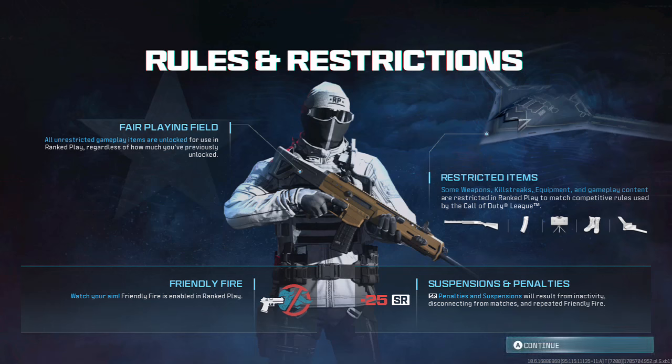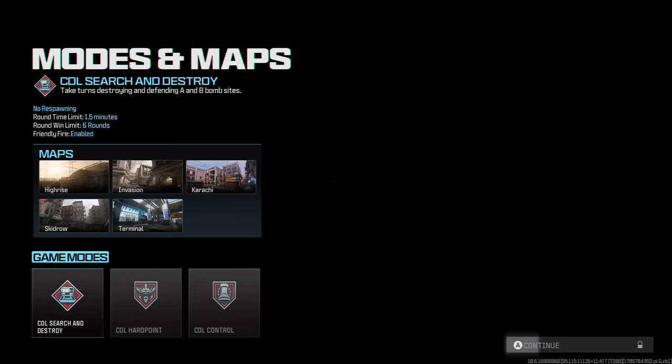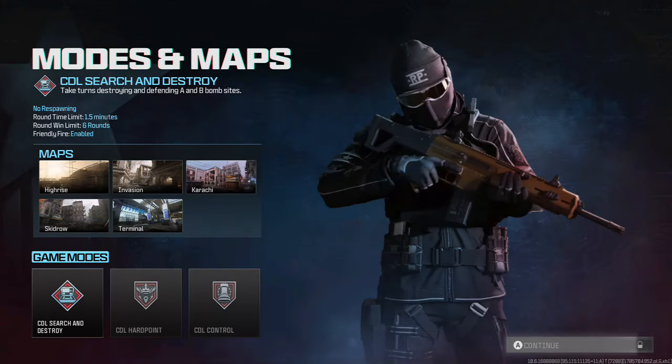All unrestricted are available regardless of how much you've previously unlocked - that's awesome. Certain things result from inactivity disconnect. Oh, friendly fire is a thing, we're gonna have to be careful. Okay so the modes are Search, Hardpoint, Control. Maps: Karachi, Invasion, High Rise, Skid Row, Terminal.